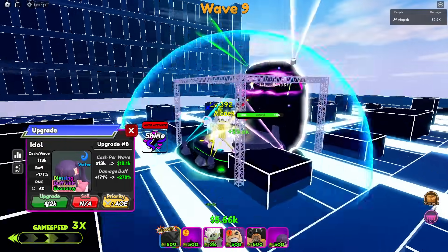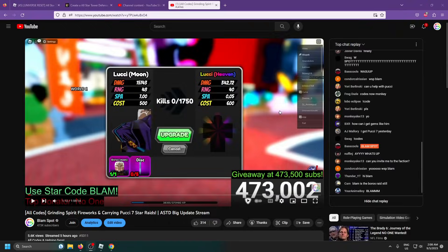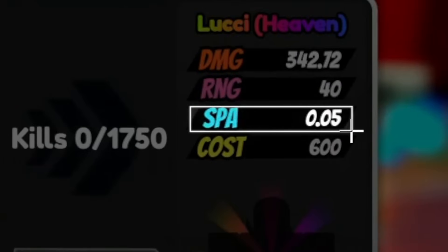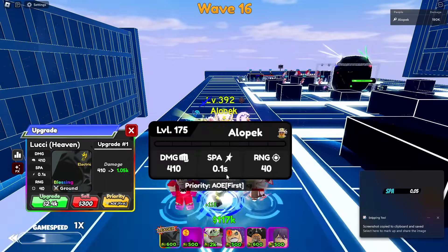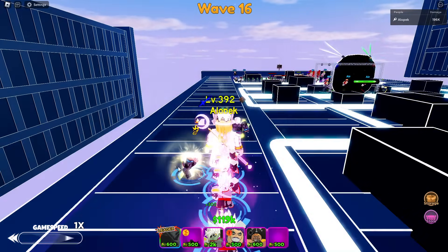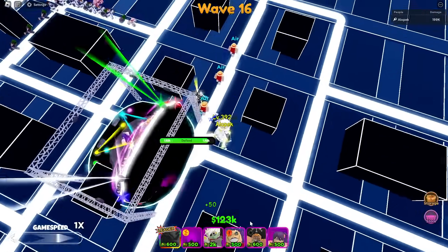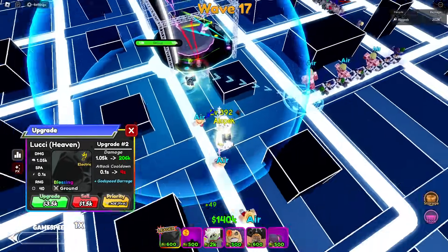A lot of these units are cheaper because their more expensive upgrades increase their SPA, so we can't use those as part of the challenge. Here's the proof — when you upgrade him his SPA goes all the way down to 0.05. My theory is that it rounds the SPA, so it actually is 0.05 but rounded. Maybe the devs can clarify, but that's my theory. When you evo him it says 0.05 SPA.